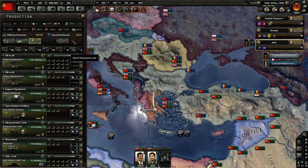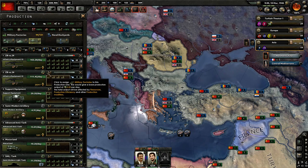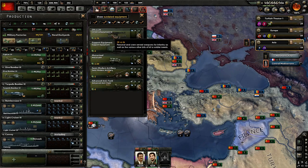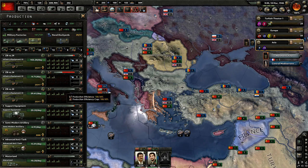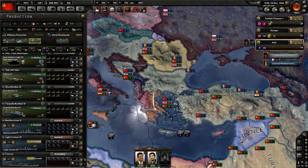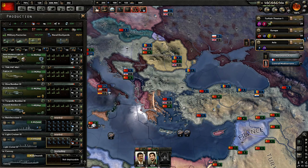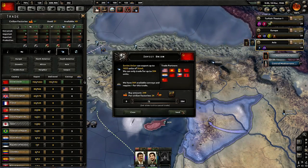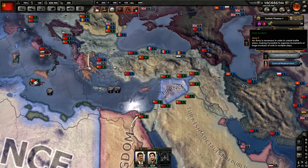Let's get another infantry equipment line going — I think that would probably be wise because we're losing a ton of equipment. Let's just get these two factories put in here. We also have some dockyards as well — let's go ahead and put these into the cruisers for right now, but I'd eventually like to get destroyers building. We are short on steel again — that's why we're building some civilian factories. We don't have any civilian factories to trade anymore, we're running low, and we can't really build much either.